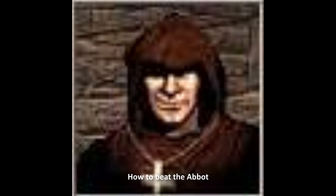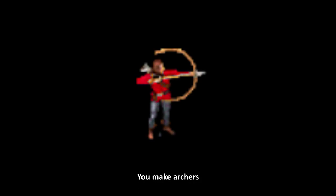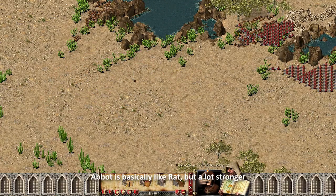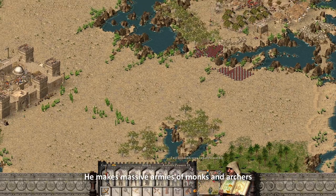How to beat the Abbot? Well, it's really easy — you make archers. Abbot is basically like Rat, but a lot stronger. He makes massive armies of monks and archers.